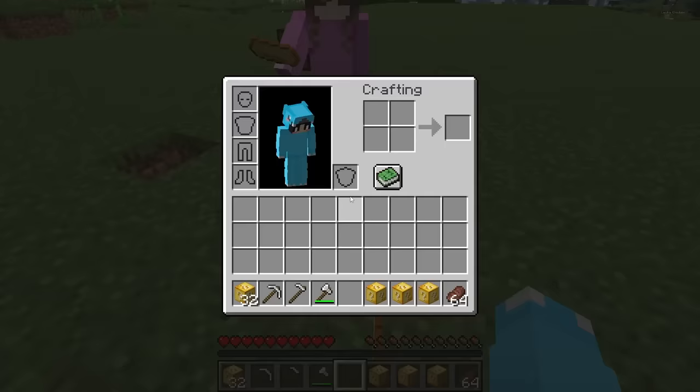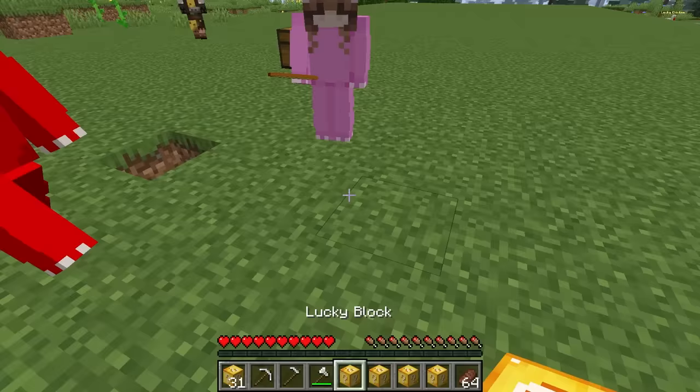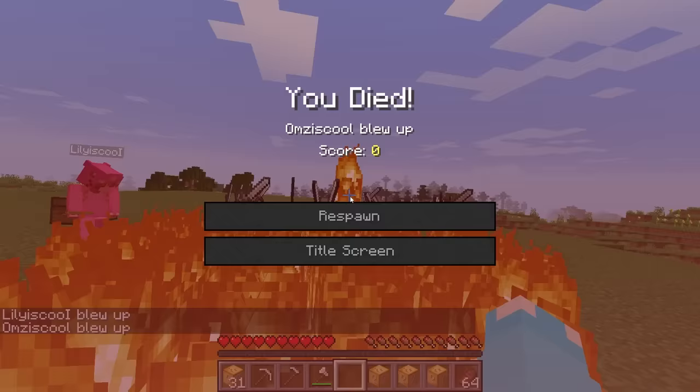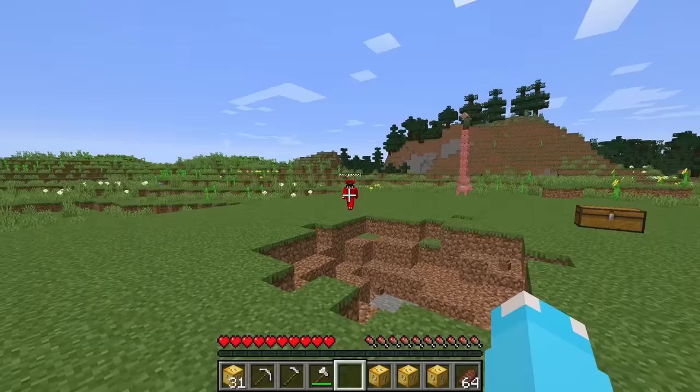What Lily doesn't know is if I put my lucky block in the crafting table and put gold around it, I can make it even more lucky! Check this out - plus 12 luck! Lily, you just gave me some luck! Lucky potions! Let's see what these give me... That was not lucky! That was crazy!